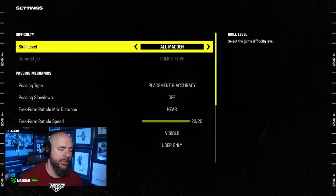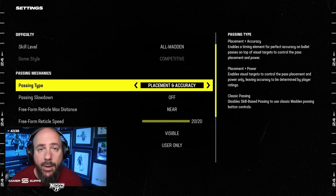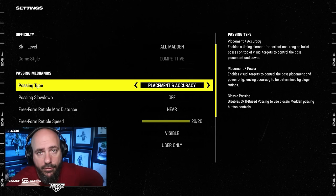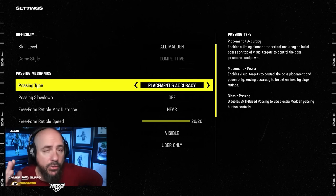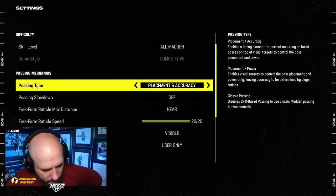Let's go to game options. Placement accuracy is what you need. I want to reiterate: if you're using classic, it's time to get with the times — you need to use freeform. They put it in the game and they're going to make you use it. You're going to get better throws; your drags will be better, your streaks will be better, your corner routes will be better. Get off classic and get on freeform. If you want to stay on classic, understand you won't be able to make the throws, your plays won't be as good, you won't beat man coverage as well, you won't be able to throw between zones as well. That's just how the game is made now.